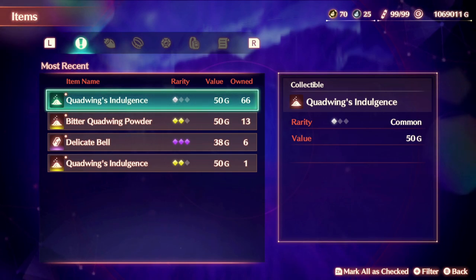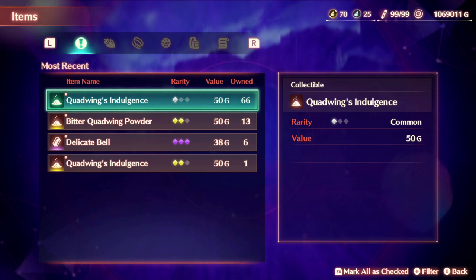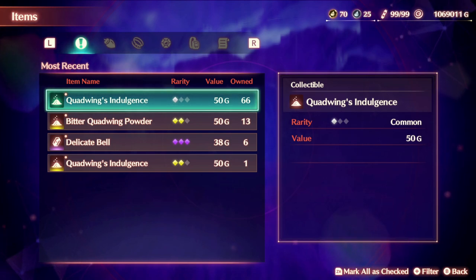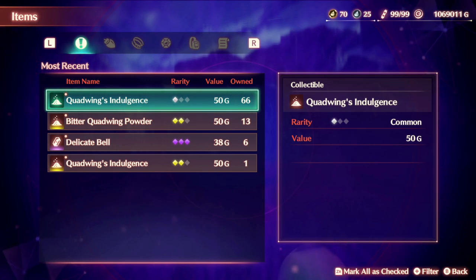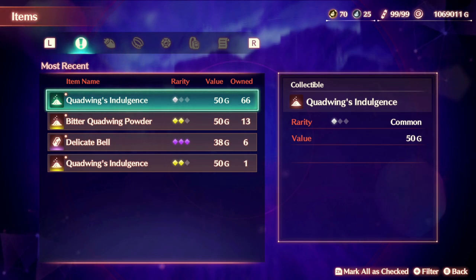Hello everyone, this is King and welcome back to my video. Today I'll be showing you where to find Quad Wing Indulgence and Bitter Quad Wing Powder. Xenoblade 3 is still a relatively new game, so searching for monster locations, collectible locations, or even where to get materials can still be difficult if not impossible to find, so hopefully you'll find this video helpful or informative.